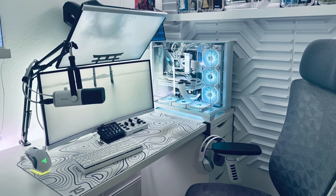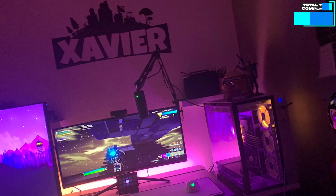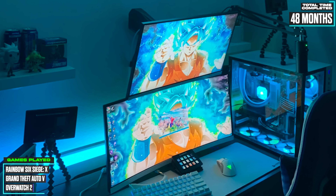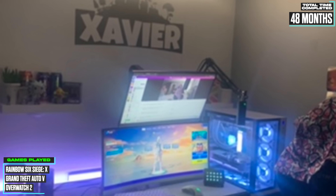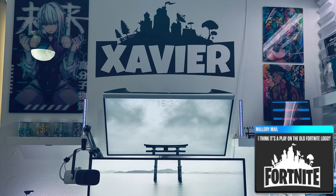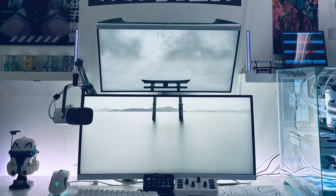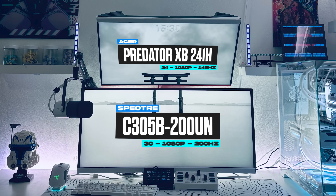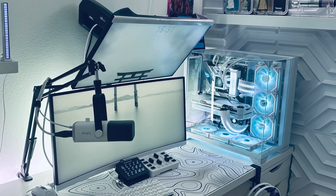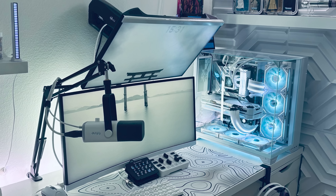Last but not least is Javier, a high school student from Kansas City, and yet another white-themed setup. It took him four years to bring the space together, and you can track the evolution easily, as core elements like the Xavier sign above the monitors and the two-display stacked layout have stayed constant. He's running dual stacked 1080p monitors — a Scepter ultrawide as the main and a 24-inch Acer up top. There's a small gap between them due to the wall-mounted arms, but since the Acer is tilted downward the gap will be hardly noticeable from a seated position. Props for skinning the bezels in white vinyl to keep the color scheme consistent.